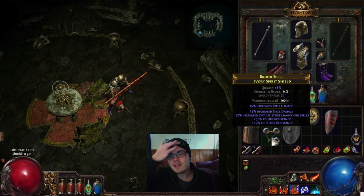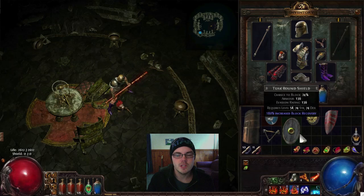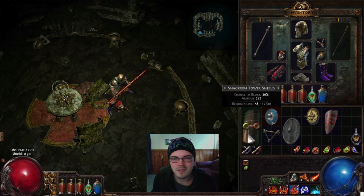Overall, determining whether you have a good shield is about finding the right stats: high defensive stats, a lot of resists if you're going for a resist shield, or a combination of single resist and all resist. Getting your max life and increased defensive stats is important because shields are a fairly significant source of your main defensive stat — like armor on tower shields. Getting something like 100 percent increased armor can add an extra 500 to 600 armor to your overall armor class, which is a nice increase. Anyway, hopefully this has been helpful — I'm ZiggyD, thanks for watching.